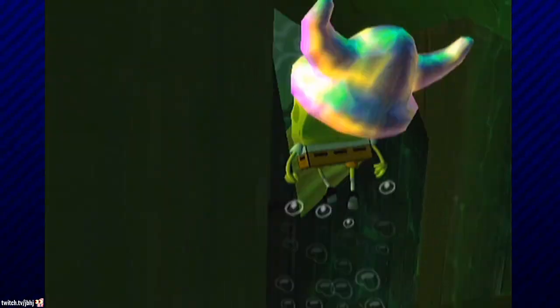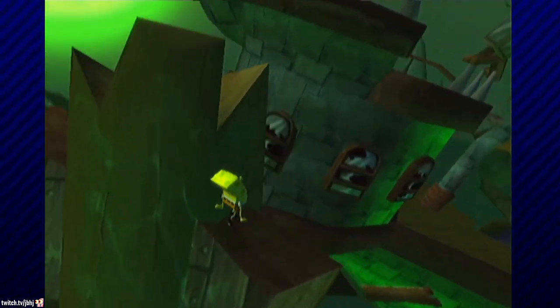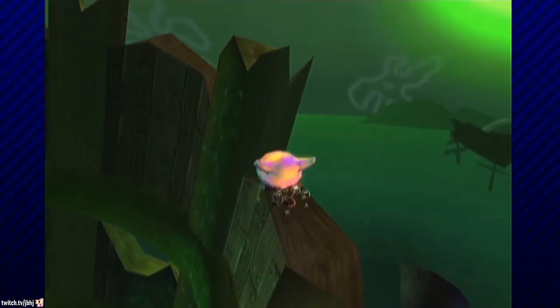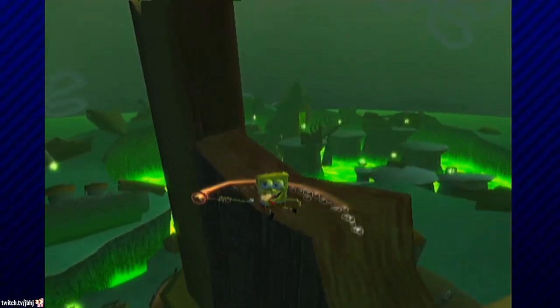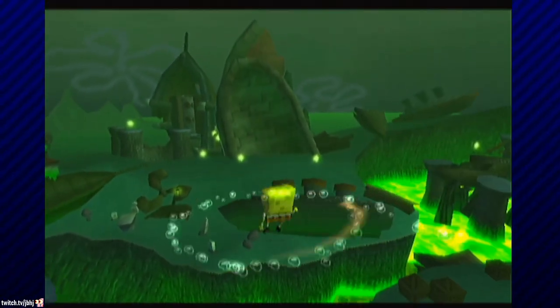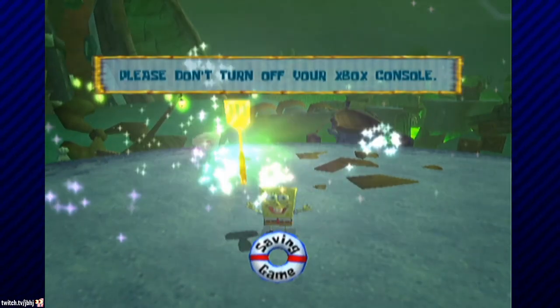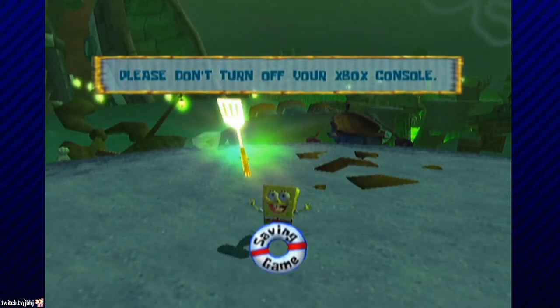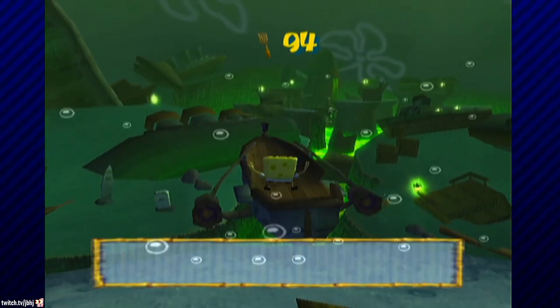Lag clipping is a trick in Battle for Bikini Bottom used to clip through the ground. It has many applications in the speedrun, although it can only be performed on Xbox, Xbox 360, and PlayStation 2. There are multiple ways of generating lag in this game, the most common being mashing paws. Covering your screen with a thunder tiki's cloud is also an option. I'm going to explain how lag clipping works, multiple ways it's used in the speedrun, and even how to lag clip on your own.